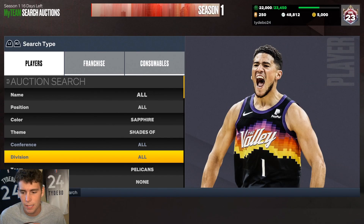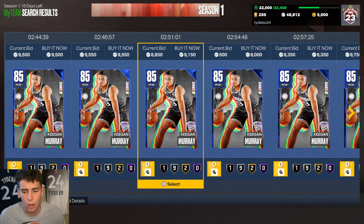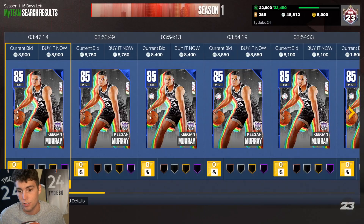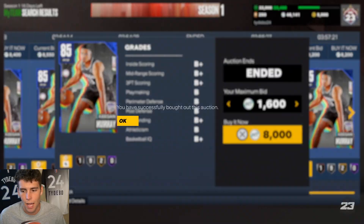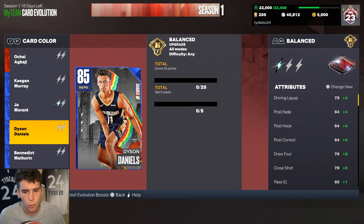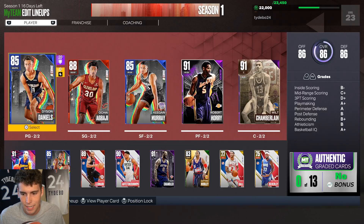Same thing goes for Keegan Murray - I'm getting both of these guys. I want to at least try them out in MyTeam Unlimited because even at the sapphire tier these cards aren't horrible. For 8,000 MT I think I can compete with these guys and see what their evos look like. For Dyson Daniels: 25 points and 5 steals. Keegan Murray: 25 points and 10 rebounds.